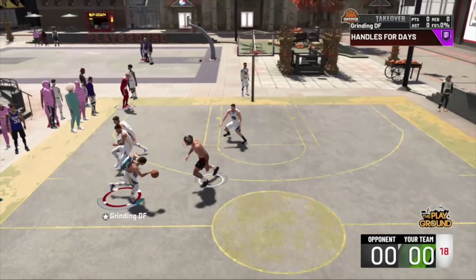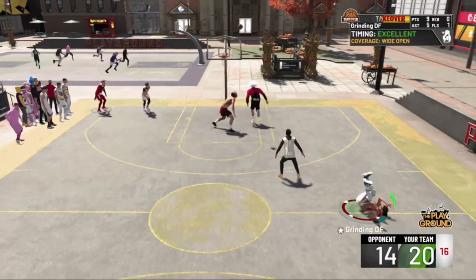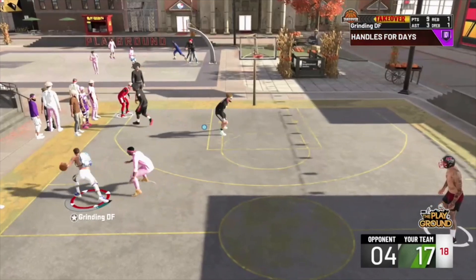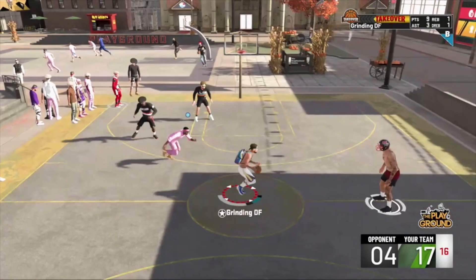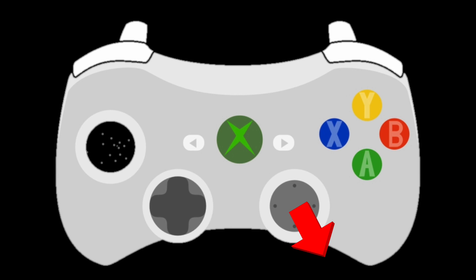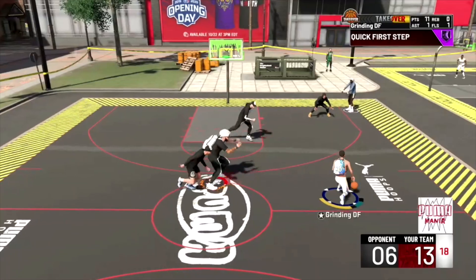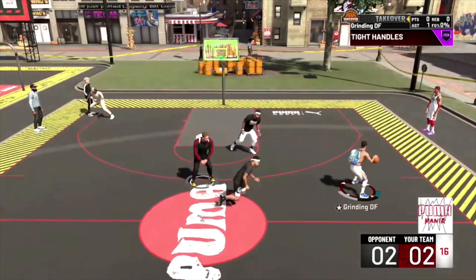I'm gonna break it down in my court and then show you clips of me doing it in the park, pausing to break it down. So if you're still confused, trust me, there's a lot more video to go. To do the crossover, I'm flicking RS to the left, then sprinting out and stopping. Once you stop, you do the standing behind the back by holding RT, flicking RS diagonally down to the right, and moving LS to the right. Now, if you're doing a momentum crossover after trying to do this move, what's happening is that you're flicking RS horizontally instead of diagonally down to the right — that happened to me a lot in the beginning. I need to teach one more move before we show the park clips.